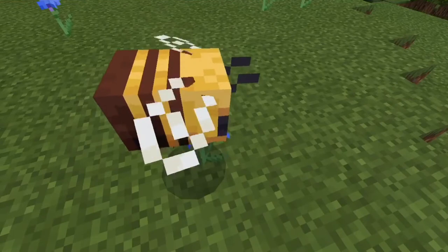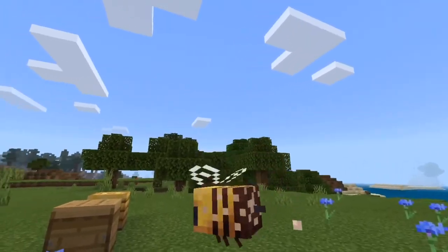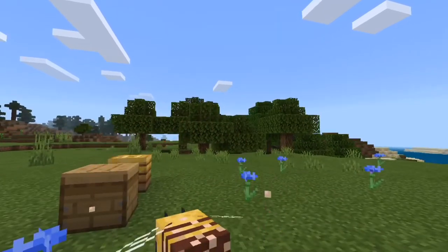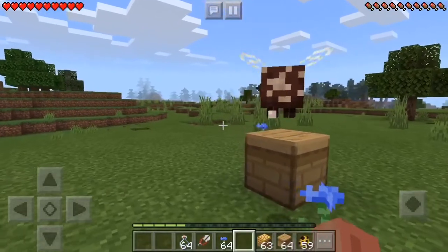Now once a pollinated bee has finished working in the bee hive or bee nest, it increases the pollen count by 1. And when the pollen count reaches level 5, that's when you can create either a honey bottle or a honeycomb.